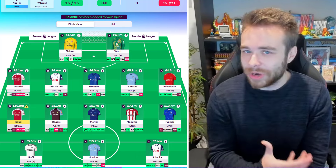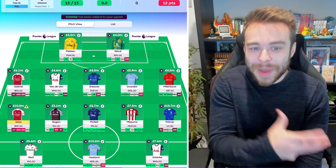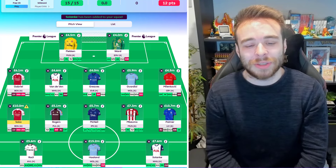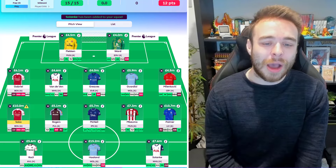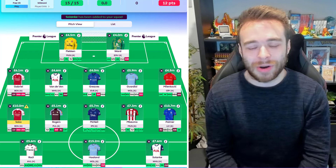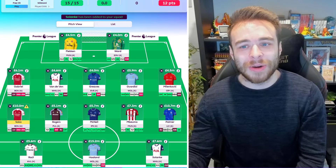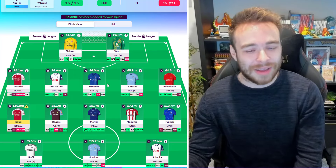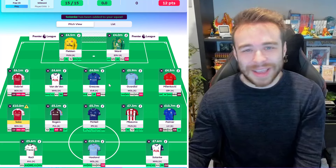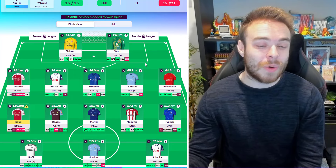I've also got Van de Ven — I'm not completely convinced by the Spurs defense but they have nice fixtures. He's picked up two assists already and can offer attacking returns. Porro is the better option but costs 0.9 more, so I'd rather go Van de Ven at 4.6 mil. Greaves is your standard four-mil defender — you're not really going to play him. He is 4.1 now so I can only just afford this draft with nothing in the bank.